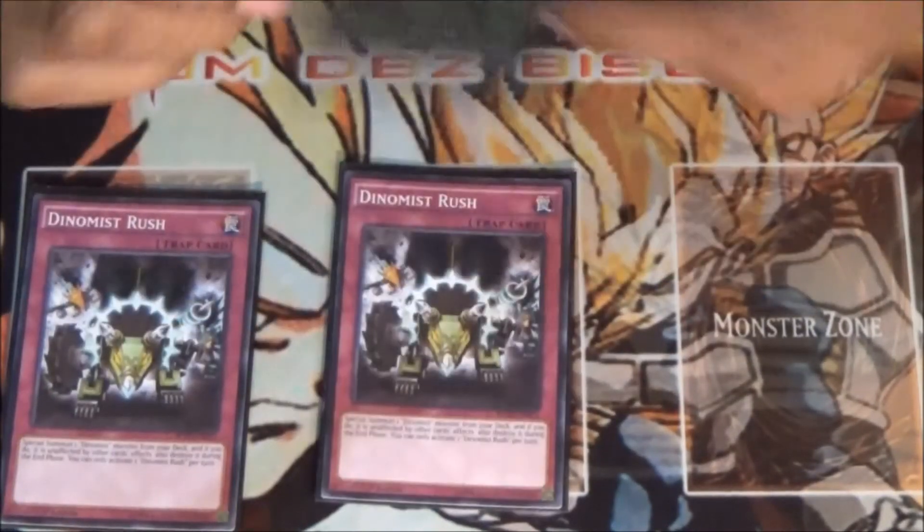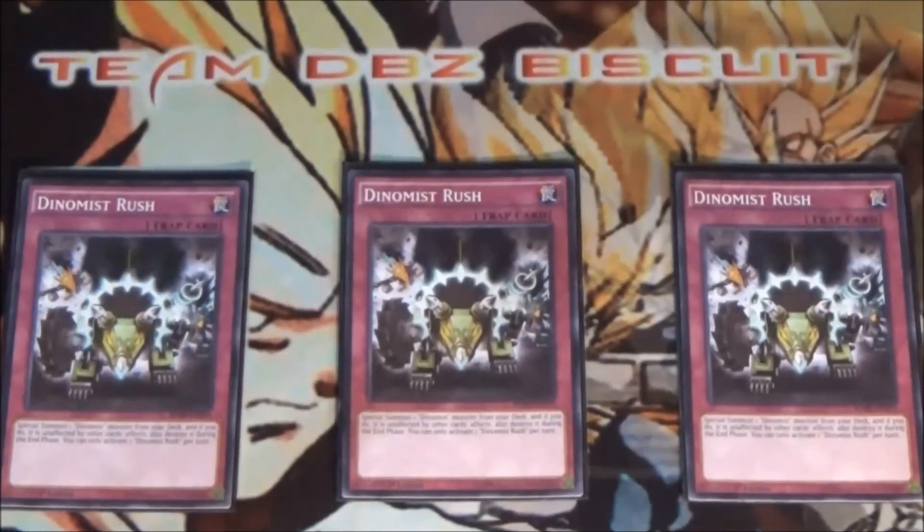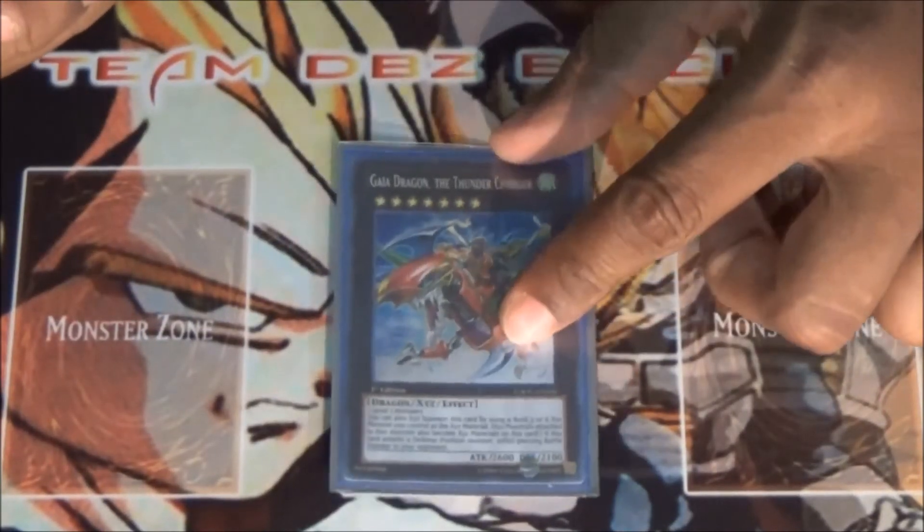Lastly for our trap cards, we're running three Dinomist Rush — Rush is just to be able to Pendulum summon from out of the deck, which is always great. Even though the monsters get destroyed, they go to the top of the extra deck, and next turn you can Pendulum summon them right back out. That's it for our main deck.